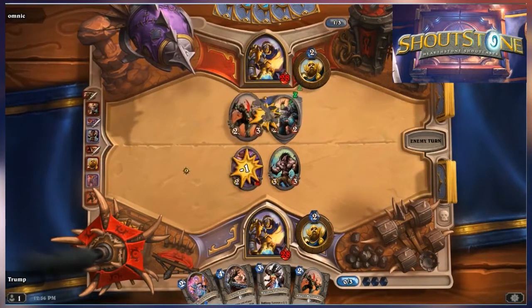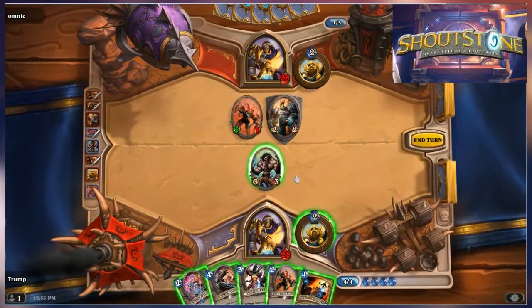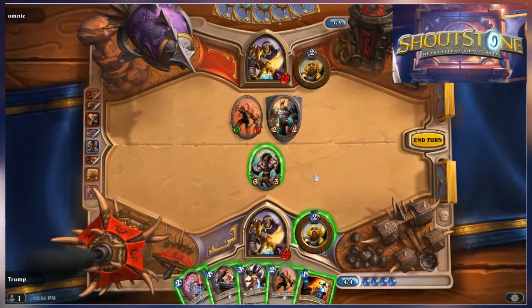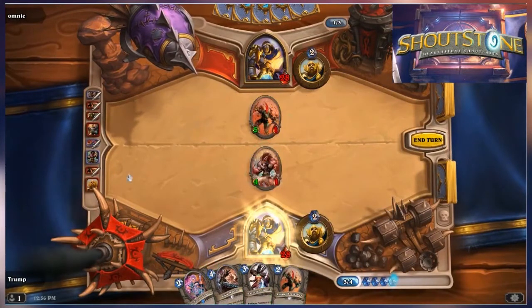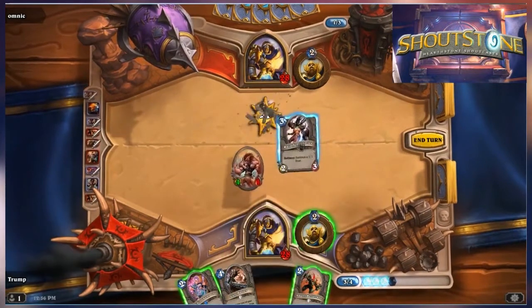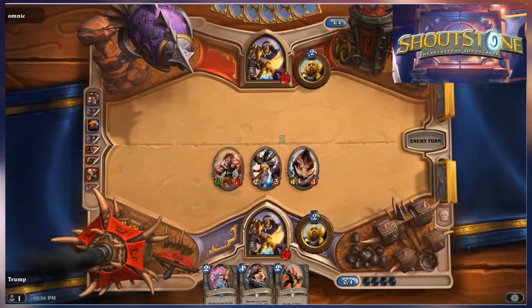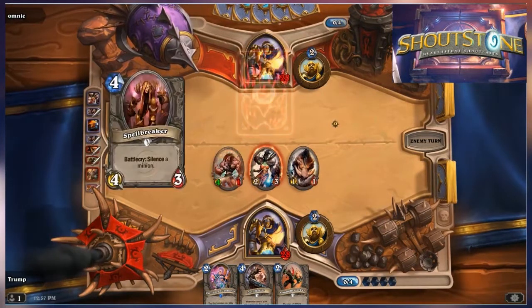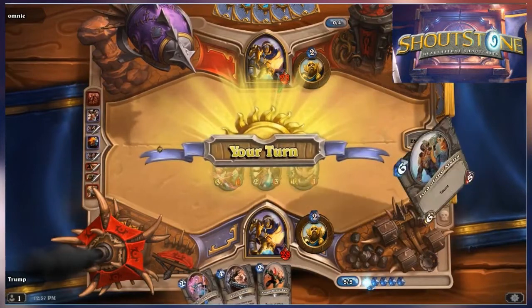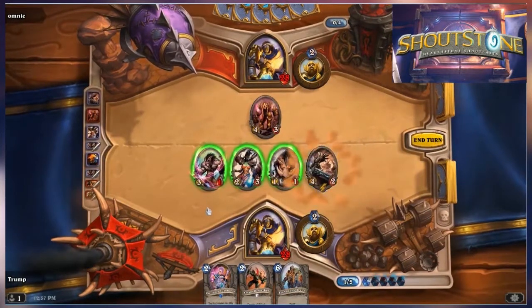Frostwolf Grunt gets a little taunt out on the field — and a nice play there, sacrificing his cheap 1-1 minion to trigger the enrage on that Berserker. Attacking with that Raging Worgen, then using Divine Shield to take out the Berserker before it can do anything. He took out the Frostwolf Grunt with the first strike of that enraged Worgen, which has Windfury, then used its second strike to take out the Monty Berserker after giving it Divine Shield. A silence on the Raging Worgen nullifies its effect, but it's done what it needed to do.